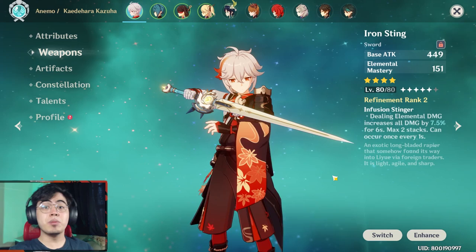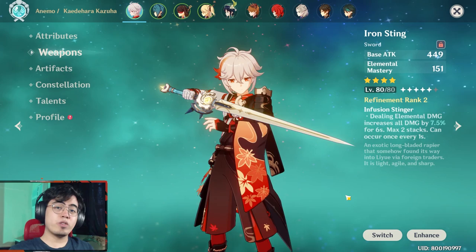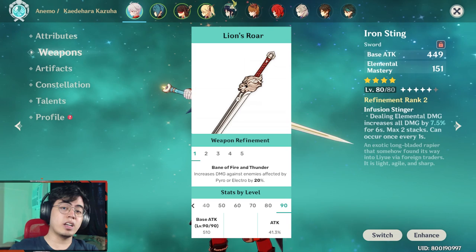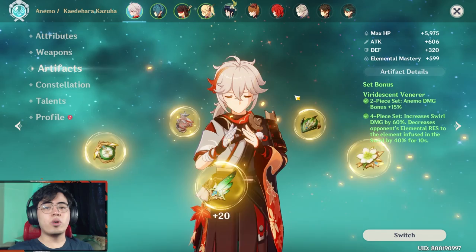For weapons, there are two builds: the triple EM machine or the sub-DPS build. For the triple EM machine, the easiest recommendation is Iron Sting, as it gives a lot of elemental mastery and is craftable. For a sub-DPS build, DPS swords like Black Sword or Blackcliff are good if you're looking for more crit stats. Lion's Roar is great for a pure Pyro or pure Electro team comp. Other options are Alley Flash and Harbinger of Dawn. If looking for more burst uptime, Favonius, Sacrificial, and Festering Desire are all good options.